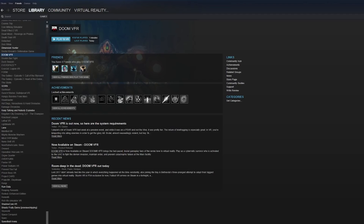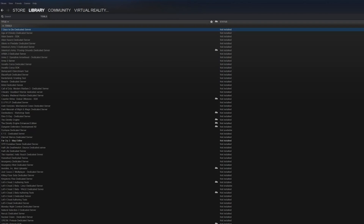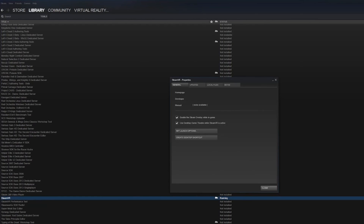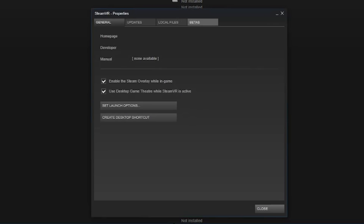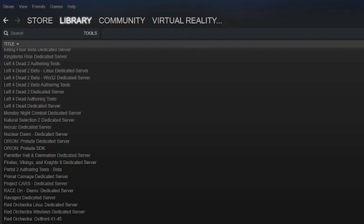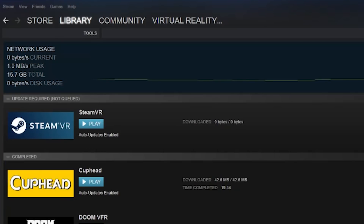First up, fire up Steam and go to your library. Navigate to Tools and scroll all the way down to SteamVR. Right click on SteamVR, go to Properties, then go to the Beta tab. In the Beta tab, select the drop-down menu and select SteamVR Beta, and allow the update to download and install. Once you've got that installed, you shouldn't have any problems running Doom VFR on your Oculus Rift.